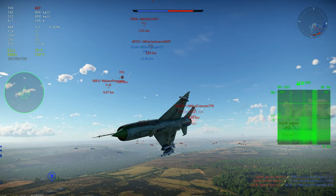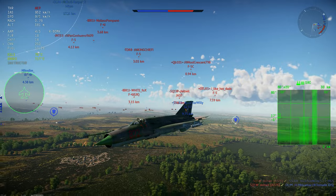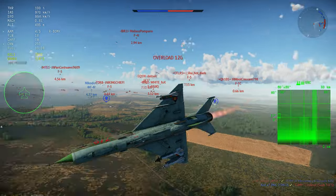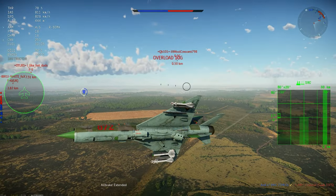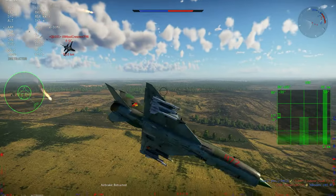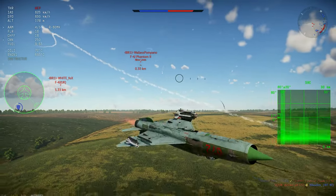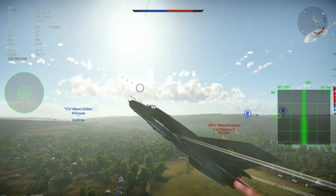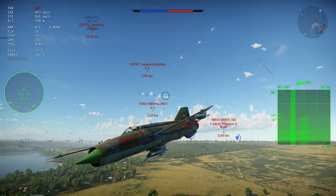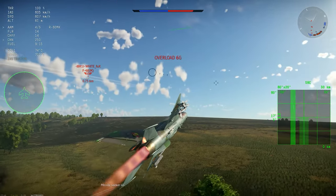In the game, you will notice no real difference between the Lazur and the normal MiG-21 BIS for the Soviets or the Finnish one. For the SAU and Lazur versions, you will see the SPS-141 ECM pod being replaced by the ASO-2 flare pod — so it's basically just the flares that are different. The weight isn't even different in the game files.